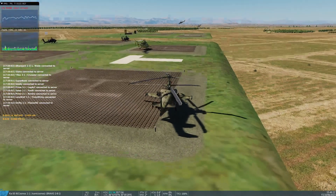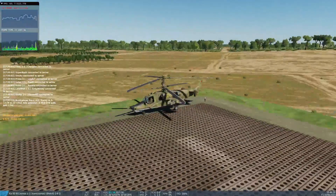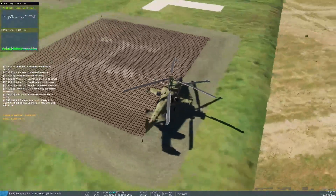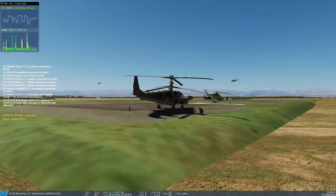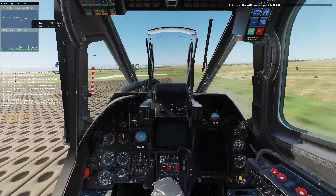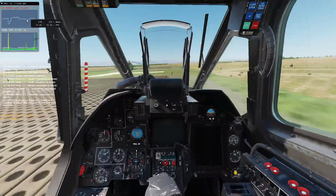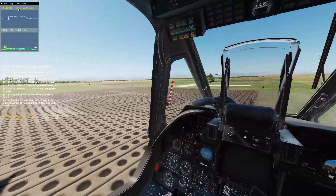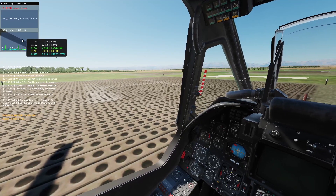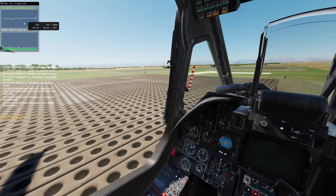We've got a couple of Apaches sitting over there, a Hind in front of us, and two Hinds flying — so there's quite a bit of activity going on right around us here. The old counter looks like it's staying in the 70s to 100s. The new counter is staying 60 to 80. I do have a little stuttering as I turn my head. It's interesting that the new counter is fluctuating — not giving a steady number — but it definitely looks like it is providing a big increase.